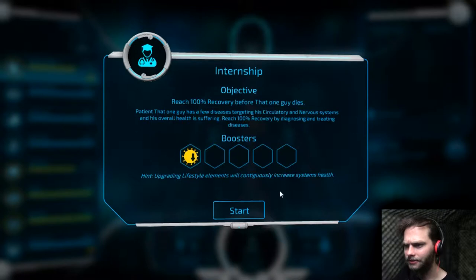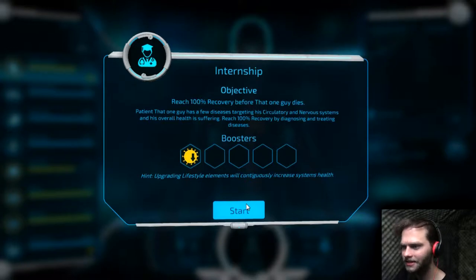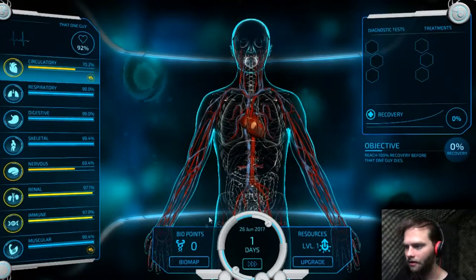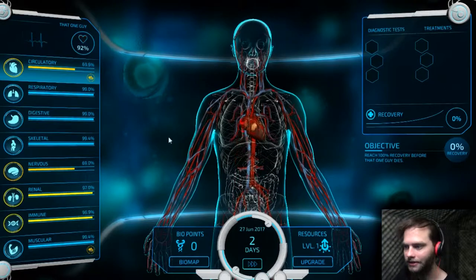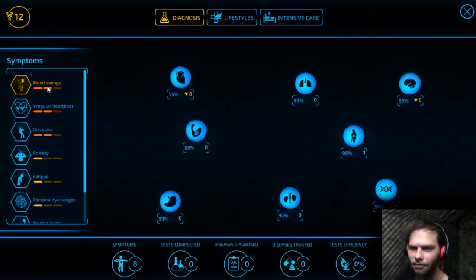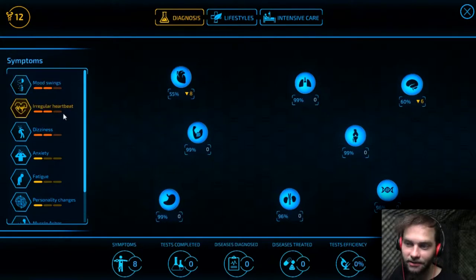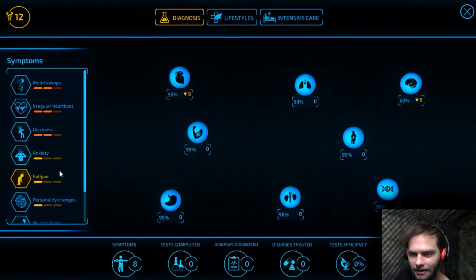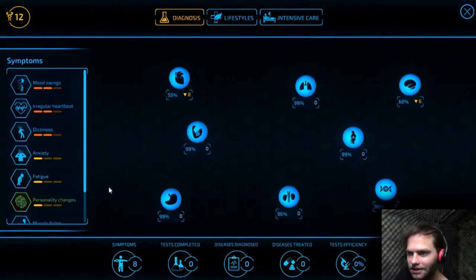All right, so here we go. Reach 100% recovery. Patient has a few diseases targeting his circulatory and nervous system, and his overall health is suffering. Same as before. So first things first, we gotta get bio points. I got 12 bio points. He has mood swings, irregular heartbeat, dizziness, anxiety, fatigue, and personality changes.